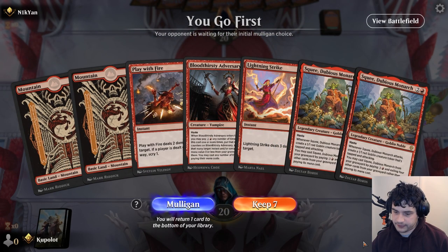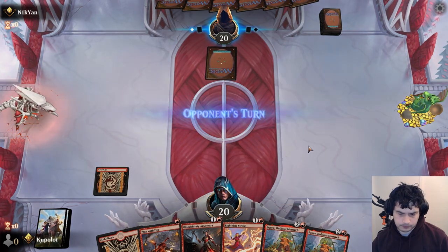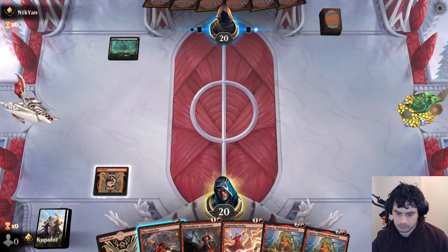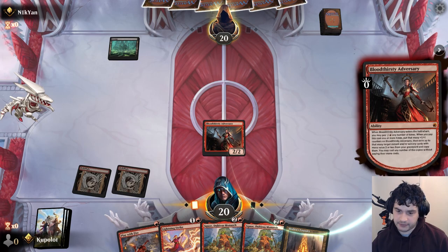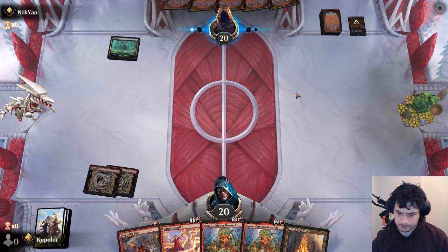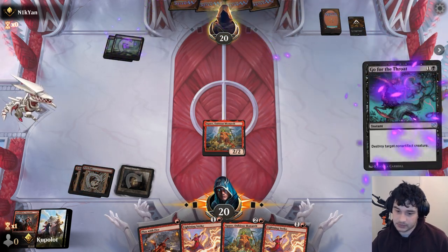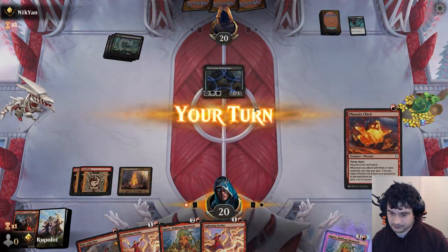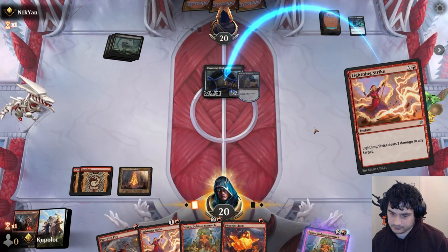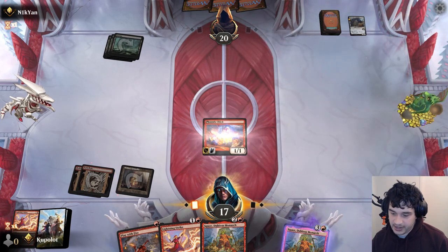Looks like we have a slightly slower start. We'll keep this because we are on the play. If we draw a land, great - if we don't draw a land, it's also okay. Looks like our opponent is mulliganing. The only reason I kept this is because of the Play With Fire. We'll play out the Bloodthirsty Adversary here. They have Cut Down - cool. Luckily turn three we do have Squee. They have Cut Down for this as well. Go for the Throat - cool. We have backup Squee, which we will not play.